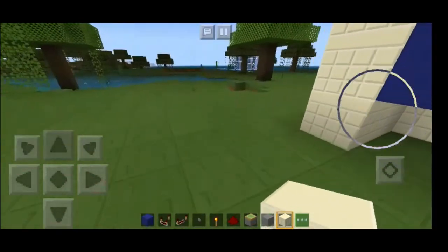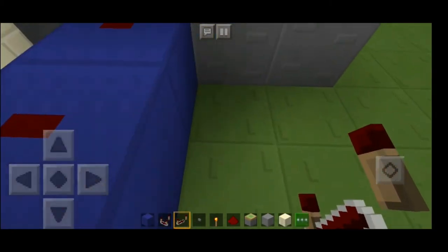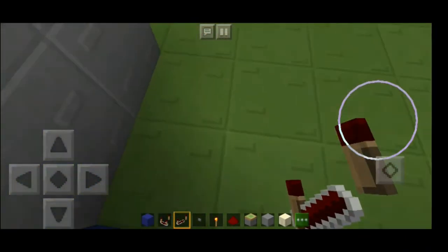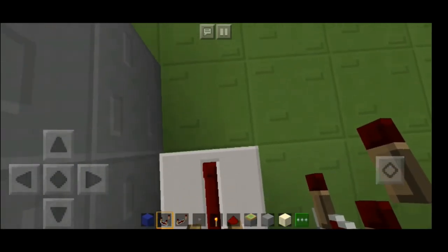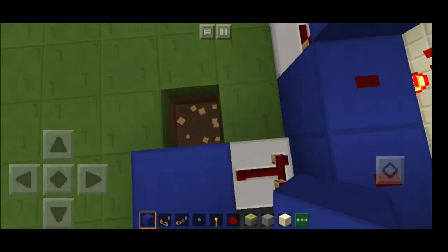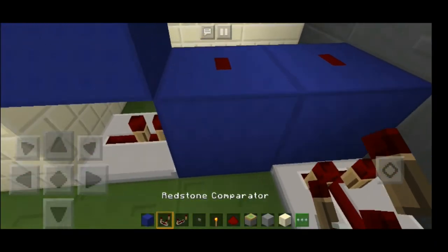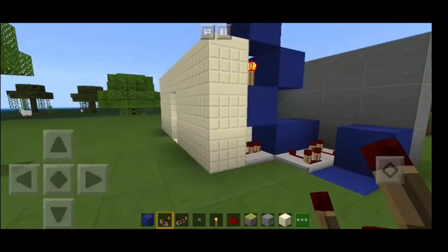Continuing with the video: we will put a repeater looking at this specific block, then put a comparator here, and put a wall over here. Put a wall right here as well, and then put a comparator looking at the wall.